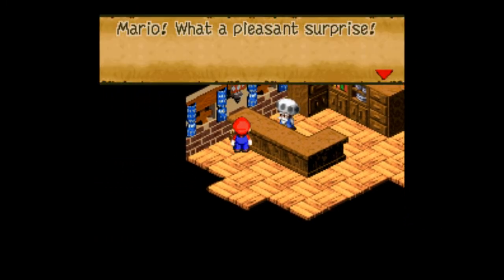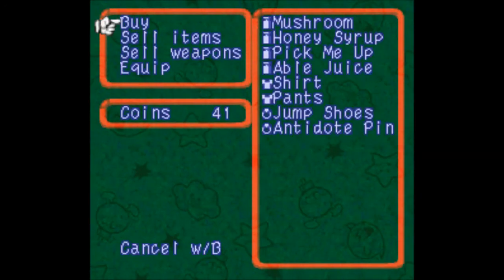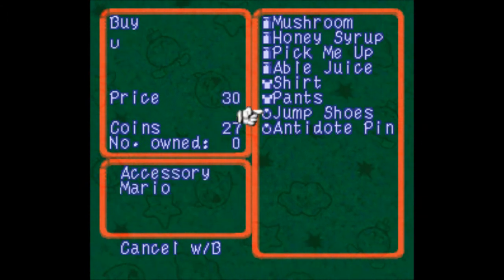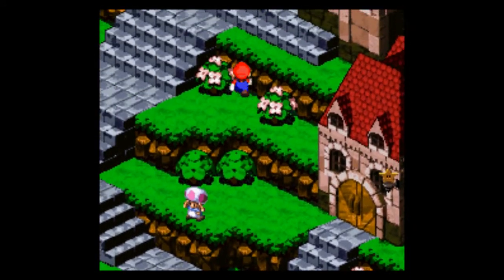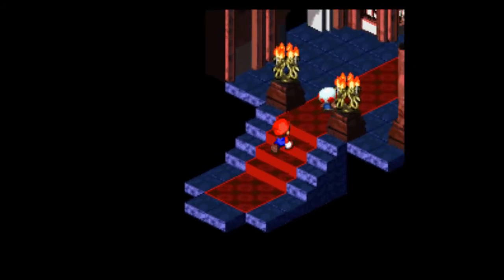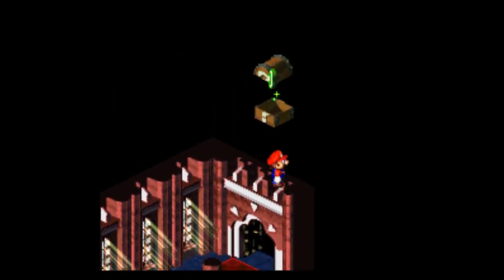Now we're going to talk to the owner of the shop and buy a shirt and pants — we'll equip those later. Another secret chest is right in here; you've got to get on Toad's head and jump right there. And there it is — it's a frog coin, which is a different kind of currency in this game.